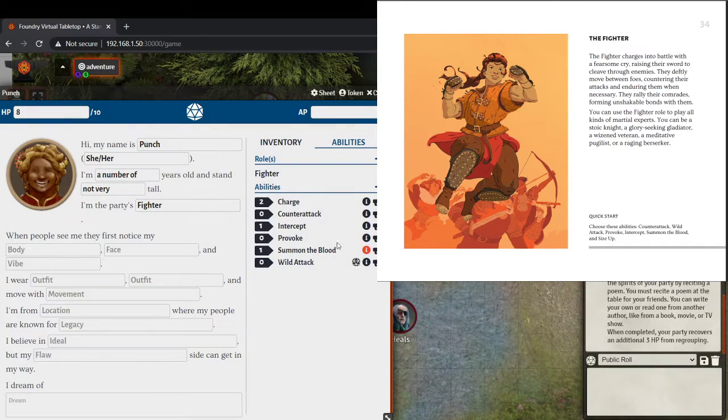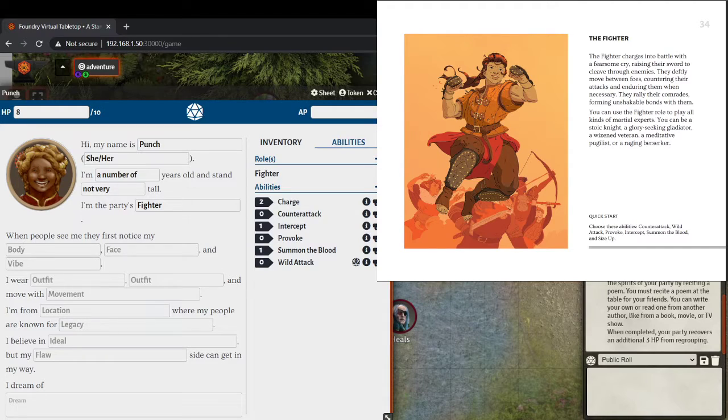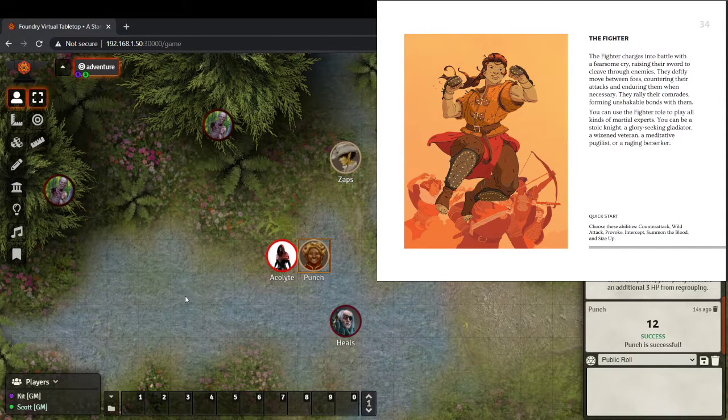We'll spend a point to discover that there are two necromancy spells going on here in the woods. Meanwhile Punch is just chatting angrily. We can use Provoke — make a nearby creature angry at you by saying something or making a rude gesture; for the next minute the target focuses all attention on you. I feel like Punch is doing that, but we also want to see if she's getting a reward. We roll the die: Punch is successful — a 12.